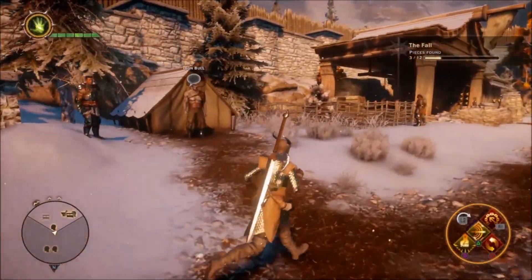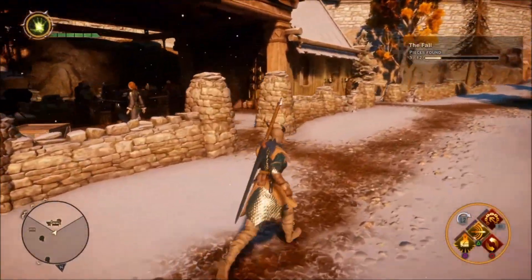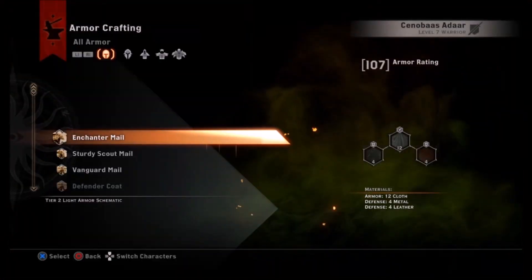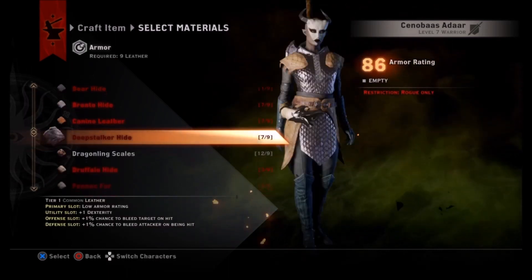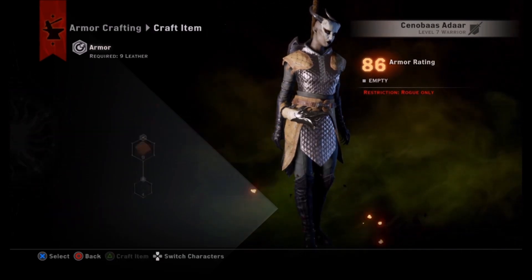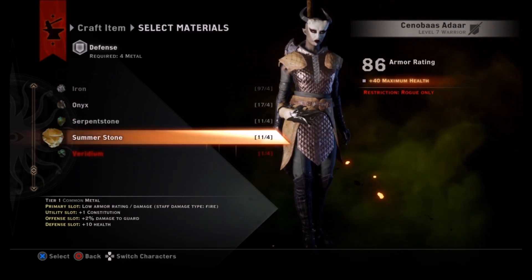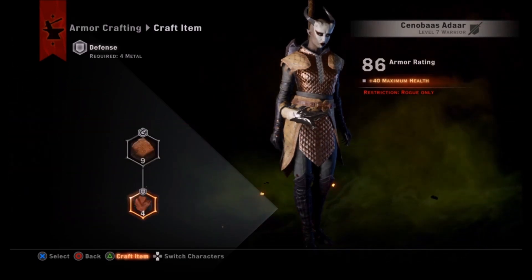Greetings, welcome back to Inquisition. I was going to skip making a video since all I'm doing here is crafting and leveling, so if that sounds boring you might want to skip this one. But if I'm doing a let's play, I need to practice some smithing, fine-tune my gear, distribute my best gear amongst my party members, sell the rest, and upgrade some stuff.